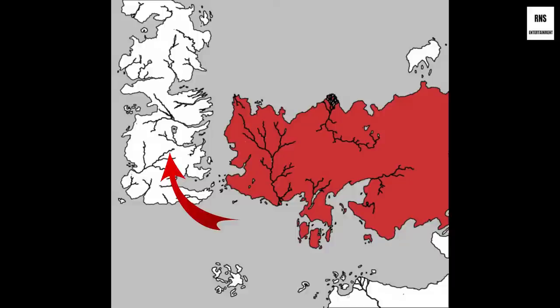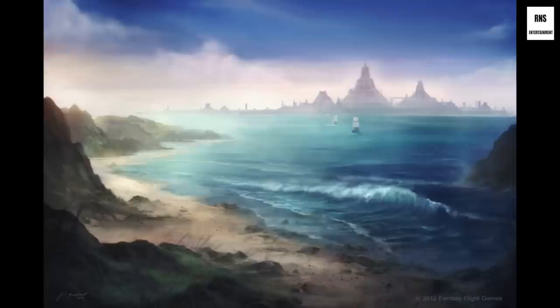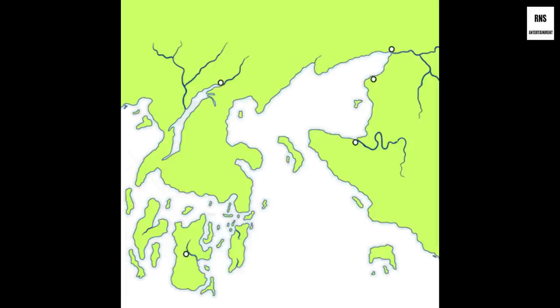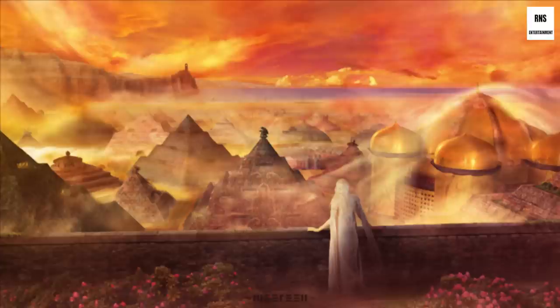So basically just two main continents: Westeros, which is where the Wall, Winterfell, and King's Landing, all of that stuff is going on, and Essos, which contains Braavos and Slaver's Bay and several other areas. Slaver's Bay is a pretty small area, and it's only the remnants of the Ghiscari Empire. In its height, the Ghiscari Empire covered most of the entire continent — it was basically the ancient Egypt or ancient Rome of this continent, and shares a number of similarities with both.